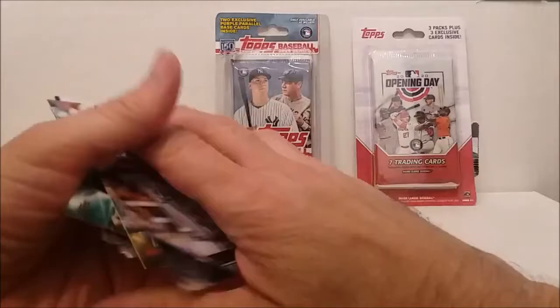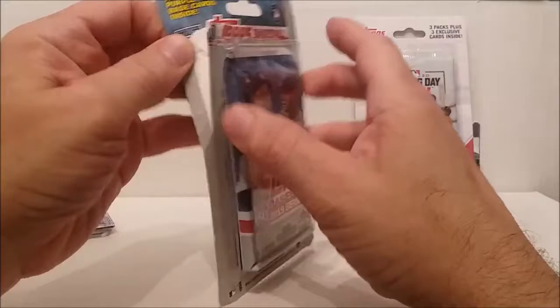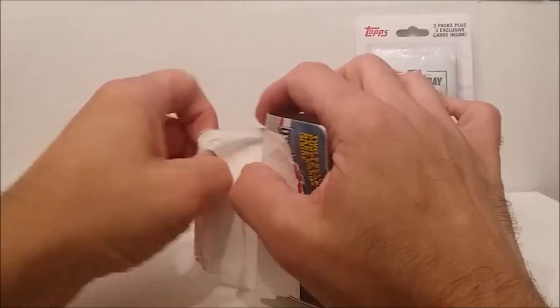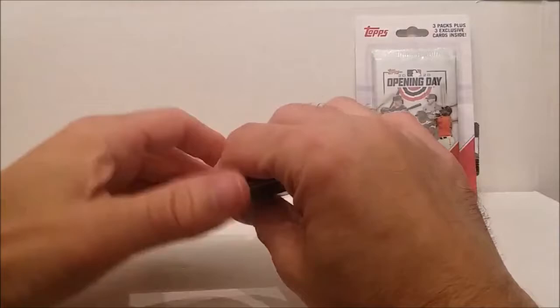Here we go for the 2019 Topps Series 1 pack. This one was kind of busted open — it just tore a little bit, but didn't get into the inside. The purple cards are still in there so I decided to go ahead and get it. This one must have just appeared on the shelf too because I don't remember them having it last time I was there. There's our packs. Let's see who our purples are in this one: Shawn Manea and Jose Berrios. So not doing too great with the purples.